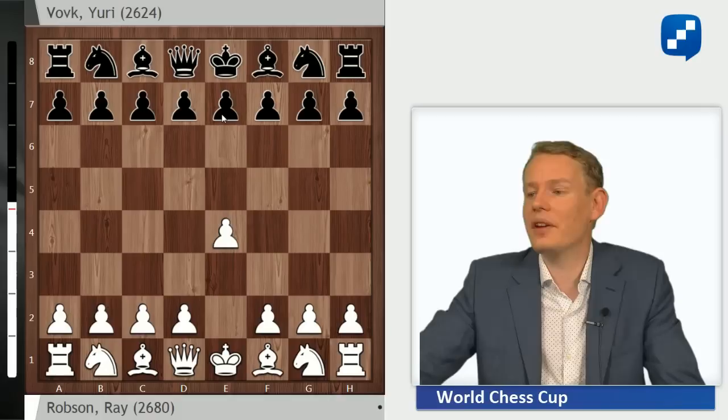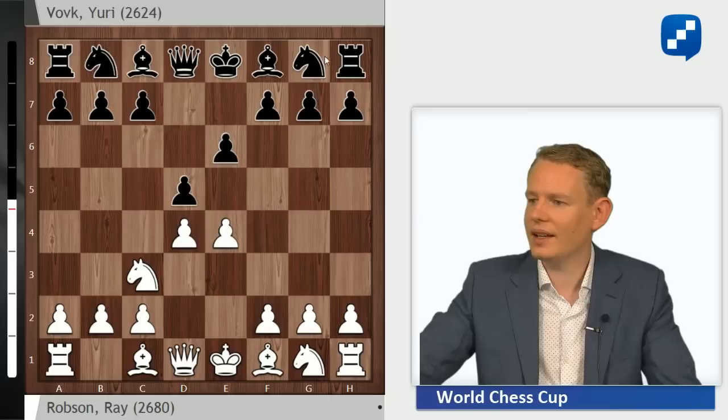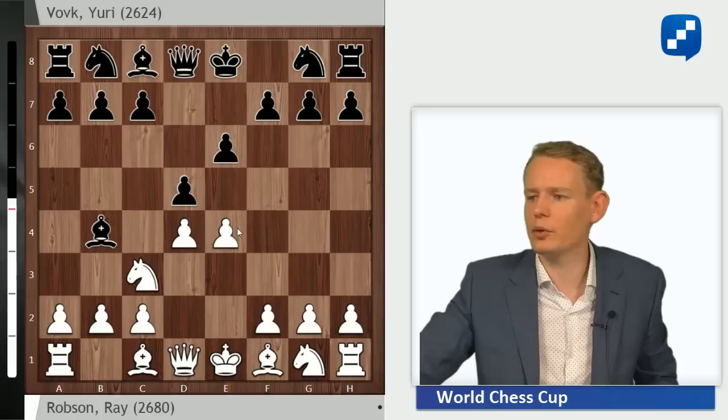He goes e4, e6, Robson goes for the mainline d4, d5, Nc3, and Black plays Nf6. The alternative is the very sharp Winawer with Bb4, e5, which leads to slightly different play.